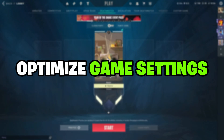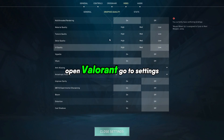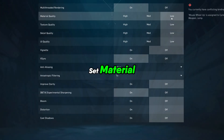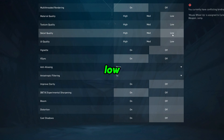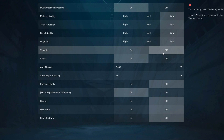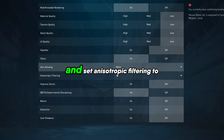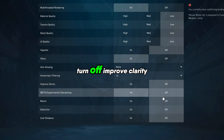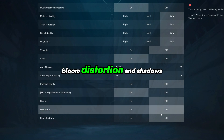Optimize in-game settings. Open Valorant, go to Settings, then Video, then Graphics Quality. Set material, texture, and detail quality to low. Set UI quality to low and disable vignette. Turn off anti-aliasing and set anisotropic filtering to 1x. Turn off improved clarity, bloom, distortion, and shadows.